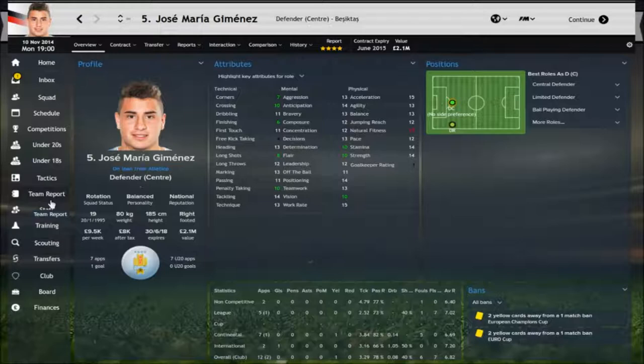Mentally, for 19 he's okay — he works hard. His vision is a bit poor and determination is the one that really lets him down, but everything else puts him in good stead. Flair is a bit meh, but his decisions are good, anticipation is okay, aggression is good, he's brave. He's 19 — these are going to improve over time, and you could have yourself a steady centre back.